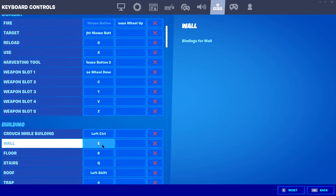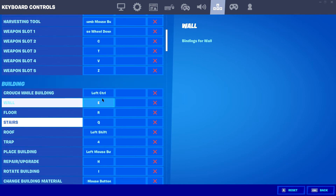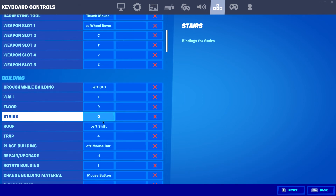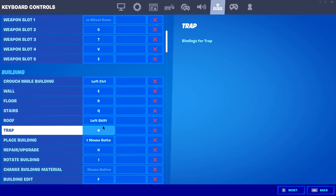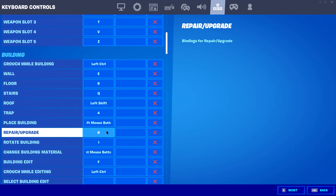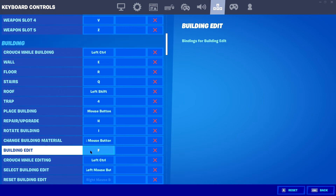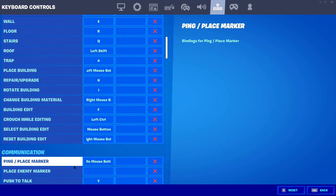Z is my fifth. We got the couch left, left C, C, E for my wall, R for my floor, Q for stairs, left shift for my roof, and trap for place building. You know what it is — H for my repair, rotate is I, change right. My build edit is F.